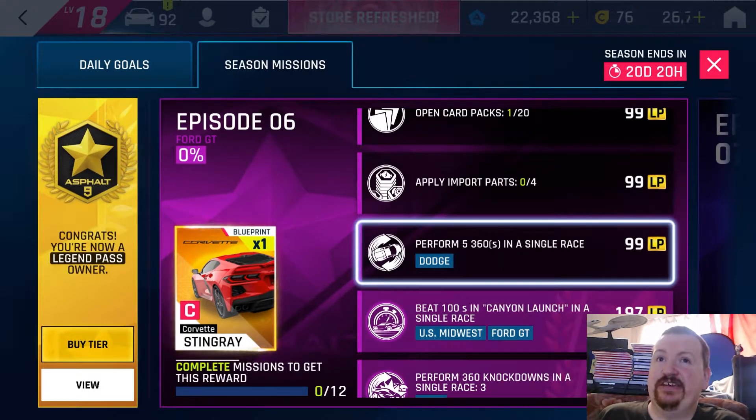Five 360s in a single race using a Dodge — it doesn't even need to be the 360 KT, it just needs to be 360s. That's 99 Legend Pass points absolutely free and one quest complete.